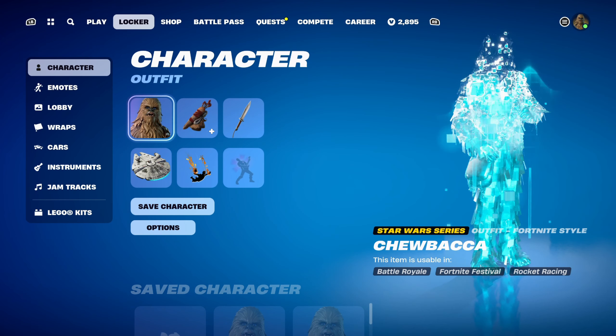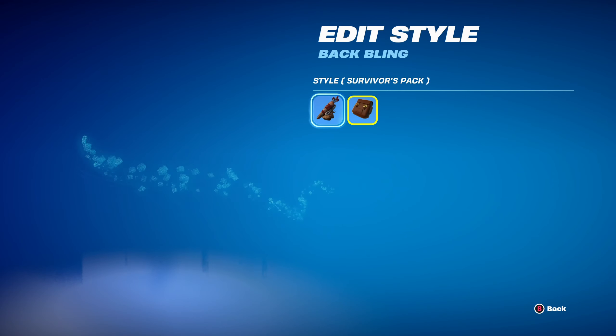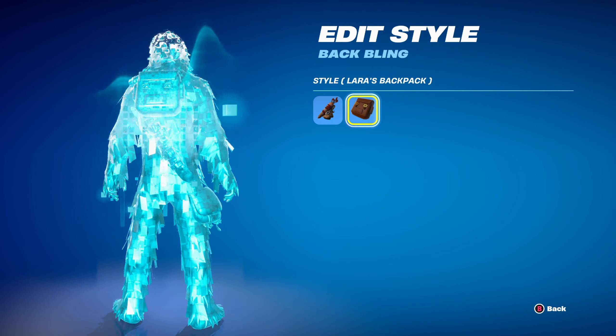For combo 2, I thought I'd use a Gaming Legends Series back bling — the Survivor's Pack, part of the Lara Croft set, introduced in Chapter 2 Season 6's Battle Pass. The style I'm using is Lara's Backpack, though you can also use the Survivor's Pack style if you prefer. Both work nicely for the brown design.